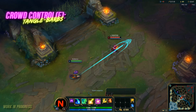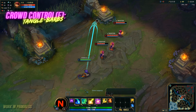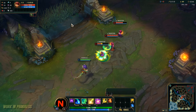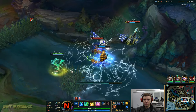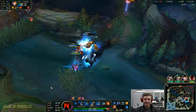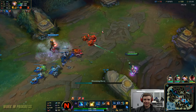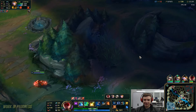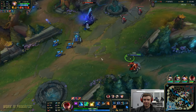Moving on to Nico's E ability, Tangle Barbs: Nico slings a magical spiral in a direction, damaging and briefly rooting enemies it passes through. The last champion hit is rooted longer, and if Tangle Barbs hits at least two enemies it grows in size, speed, and root duration. This ability is more powerful than Morgana binding or Lux Q — the root can go up to three seconds. You'll want to max this second, as it can be used for wave clear, and it passes through minions and champions so you can hit enemies hiding behind minions.